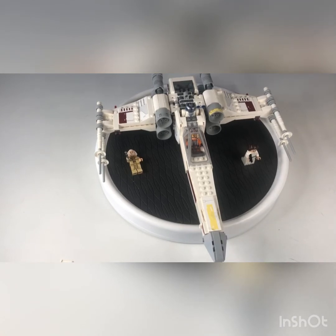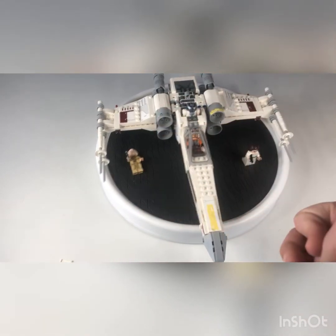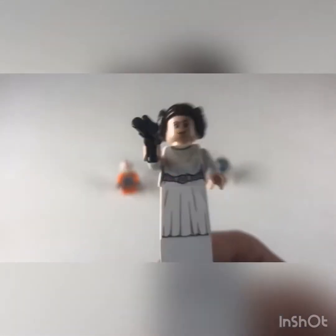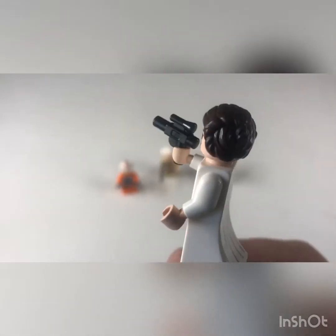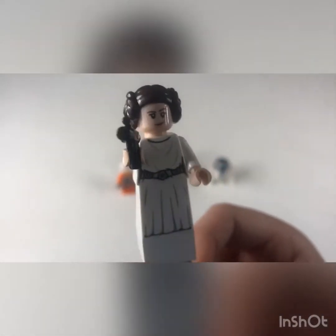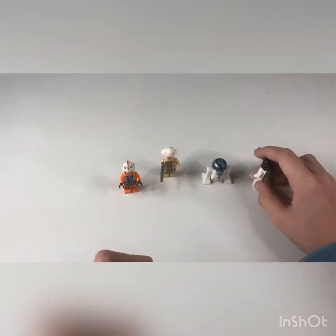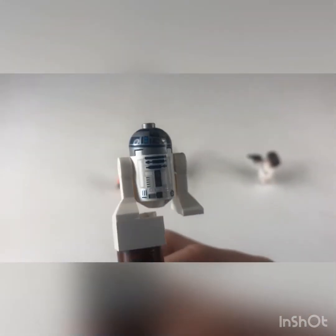And now for the minifigure review in 3, 2, 1. First, we're going to start off with Princess Leia. That is Princess Leia — looks like she's holding a gun. Very cool pieces. Next, we have R2-D2, my favorite minifigure in this set, because he's R2-D2.